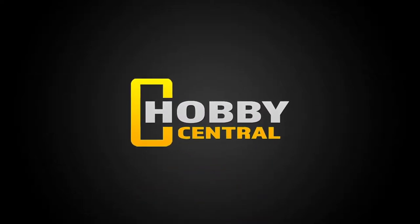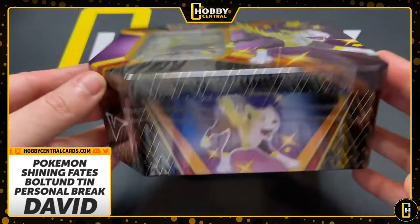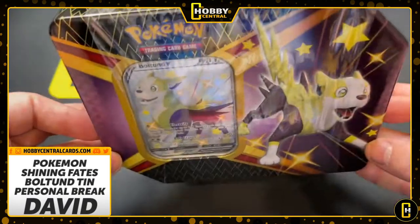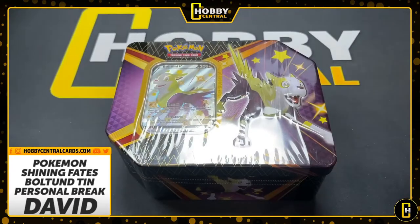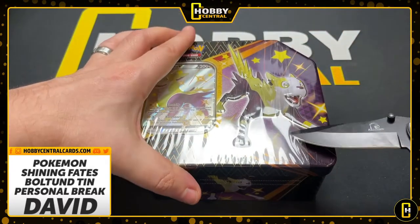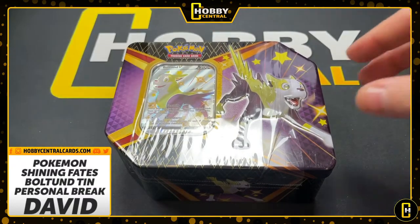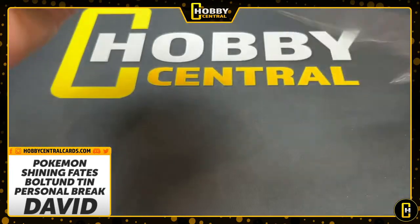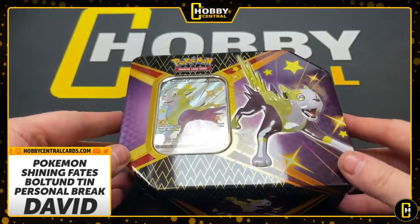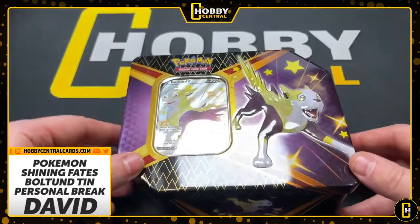Welcome back to Hobby Central, my name is Chaos. Welcome to another Shining Fates 10-pack break — the Bolton 10 for David. With six packs you're guaranteed the Bolton shiny V, which is already a win. We're just going to jump into it, guys. Check out the website — we have a lot of Shining Fates for sale, personal 10 breaks, and packs. Every Tuesday we work really hard to get a lot of Shining Fates, which we did.